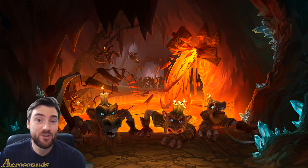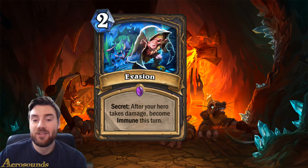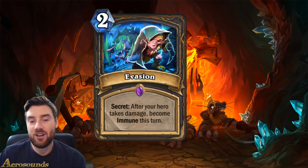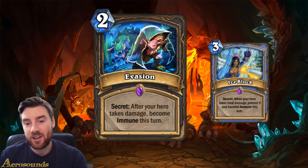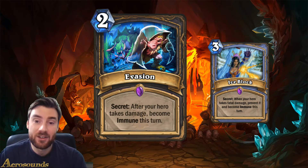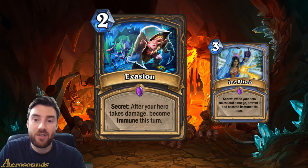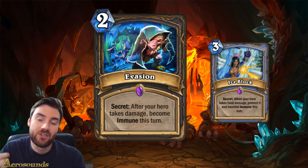Next up, we've got another newly introduced Rogue secret. Rogue hasn't had secrets up until this new expansion. This one's called Evasion, it costs 2 mana and it's an epic card. The secret is: after your hero takes damage, become immune this turn. This is quite an interesting card - it's very similar to Ice Block, though I don't think it's as good as Ice Block. What it does is, when your hero takes damage, it then prevents you from taking any more damage that turn. You can potentially still die - if you play this when you've only got 5 health and the opponent manages to do 6 damage to you, you're going to die. But it is essentially extra healing for a class that doesn't have any healing.